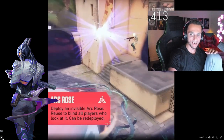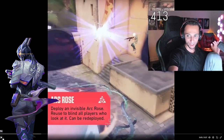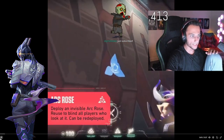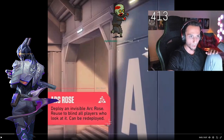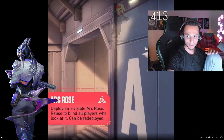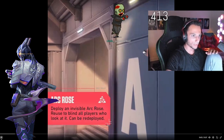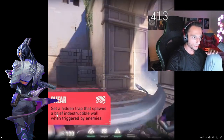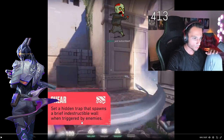Let's not pretend a Breach flash is good. You activate it like a Killjoy molly. Wait - so the opponent doesn't see this going through the wall until the flash pops? Okay, that's kind of good then. I thought they saw it going through - okay, that's better. Sheer sets a hidden trap that spawns a brief, indestructible wall when triggered by enemies.